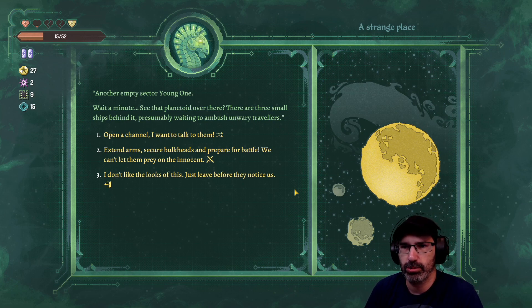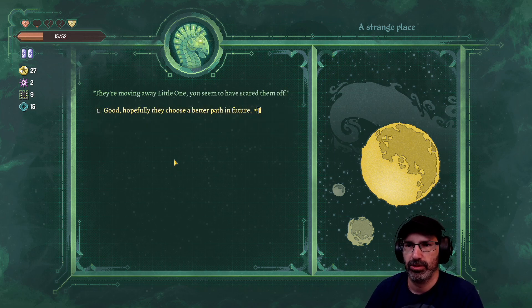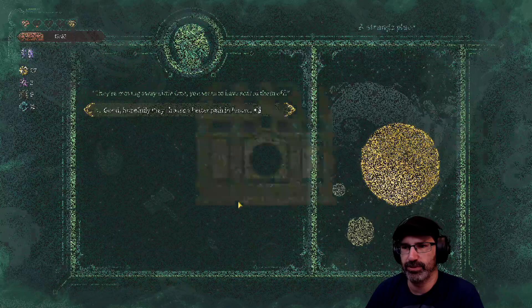Another empty sector. Oh wait - there are three small ships behind that planetoid, presumably waiting to ambush unwary travelers. Open a channel. I want to talk to them, but extend arms, secure bulkheads and prepare for battle. Channel open: 'We know you're there. I suggest you move on - I can guarantee the contents of our cargo hold are not worth your lives.' They're moving away - you seem to have scared them off. Good, hopefully they choose a better path in the future.